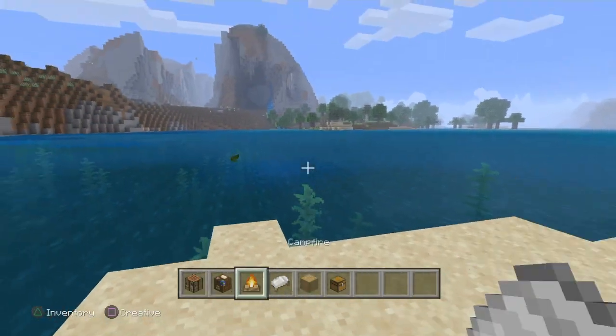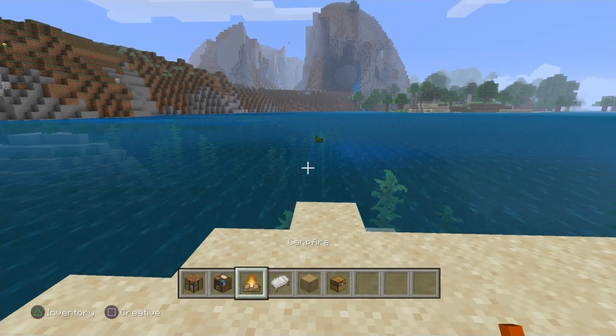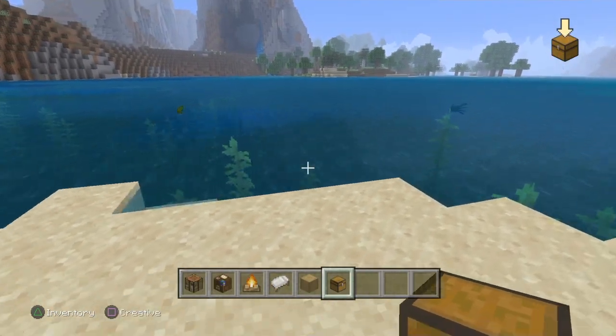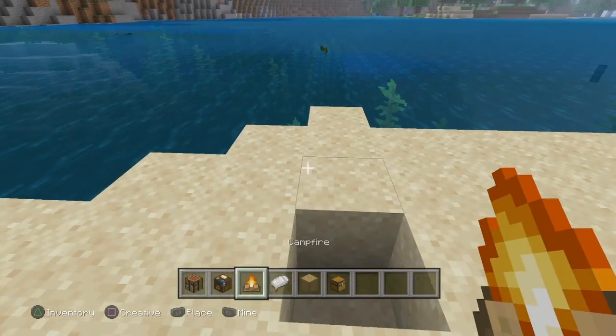What you're going to need is a crafting table, a cartography table, a campfire, a white bed, stripped oak log, and a chest. Preferably you'd want to do this somewhere near kelp, because it helps with the campfire.